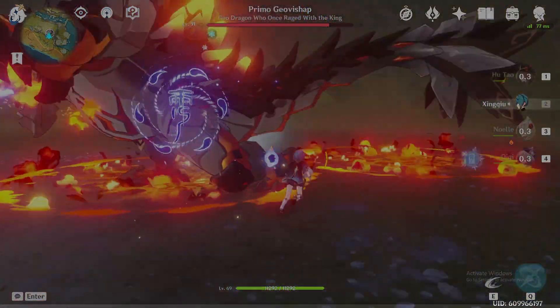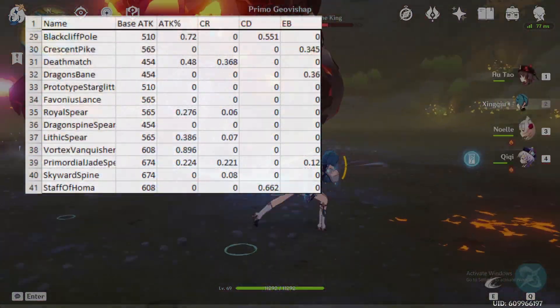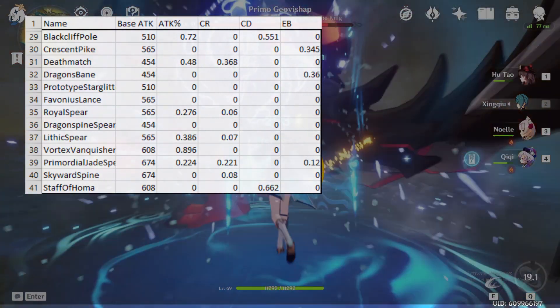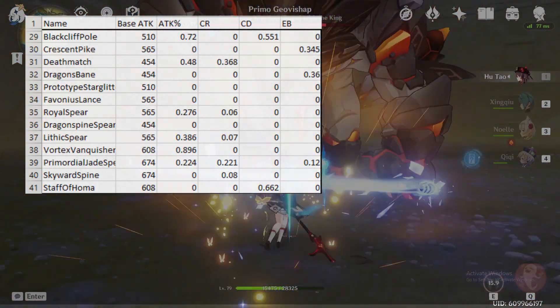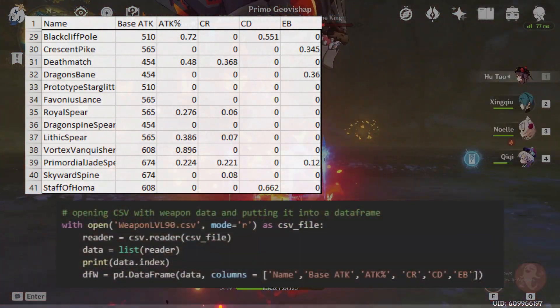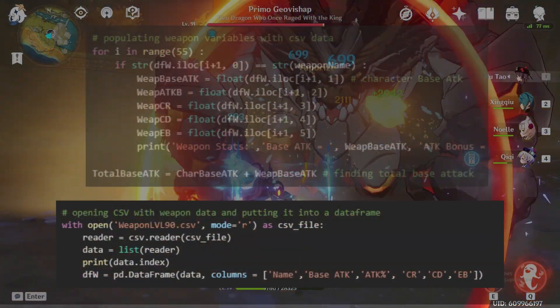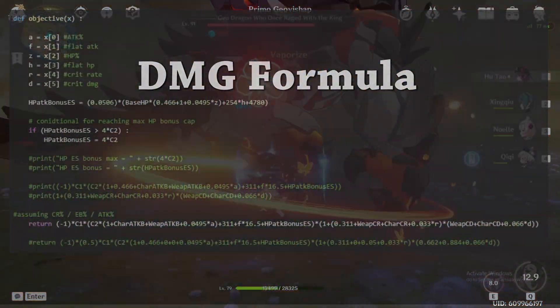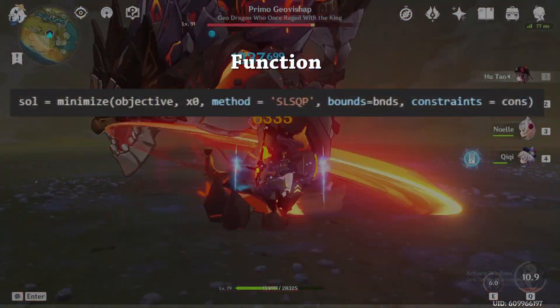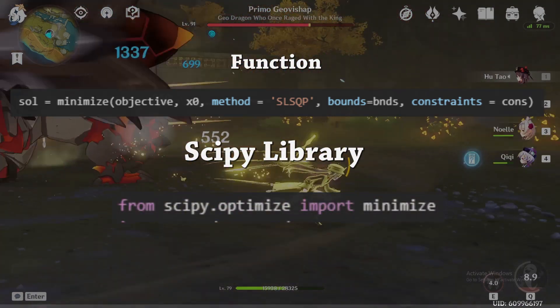For the coding procedure, we start by inputting a table of the weapon values counting the attack, crit rate, crit damage, and any other damage bonuses. This is imported into our program and then the values are extracted and stored into arrays until they are finally read into the damage formula, which is optimized using a function from the scipy optimization library.